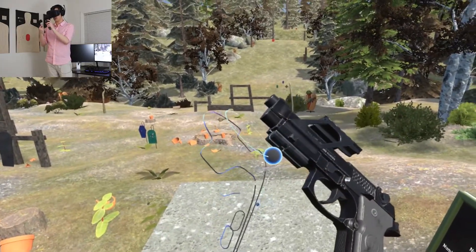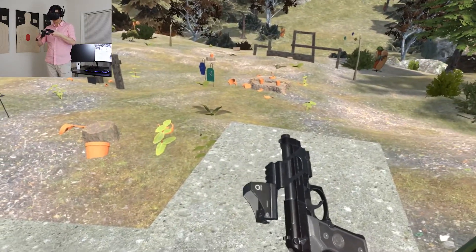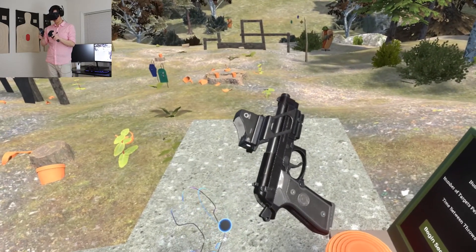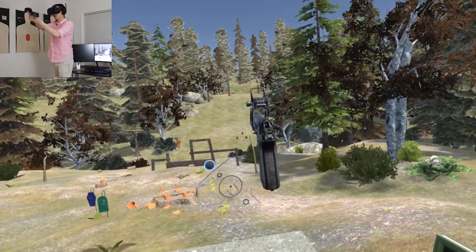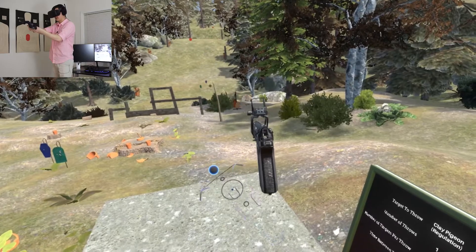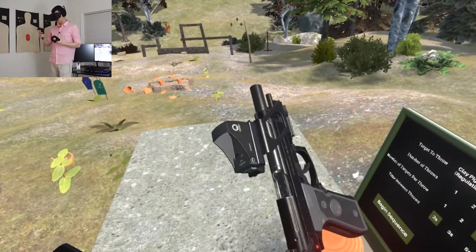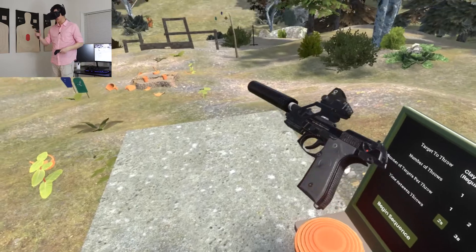We're going to attach the rail adapter — it's going to clip on the rail on the bottom, giving us access to a rail on top. Then we have a red dot sight, a little mini one, which I use for a lot of stuff. Let's see if we can hit that red plate out there. Red dots just make everything so much easier — it's basically cheating, especially with handguns. And since we've got it, we're clear. I'm just going to throw a suppressor on so we can take down these clay pigeons silently.